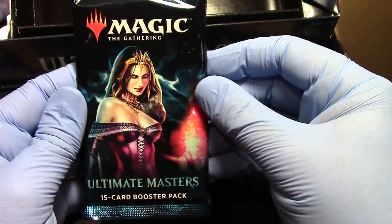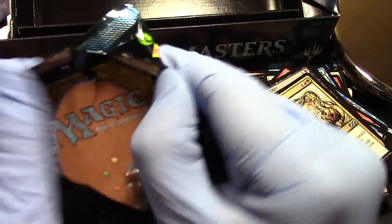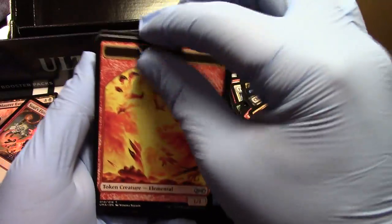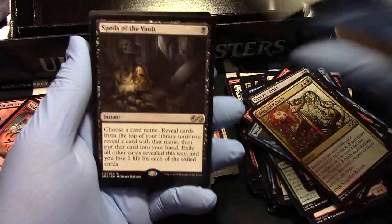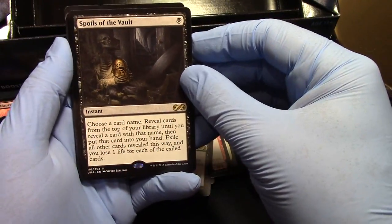All right, last pack — what you got for me? What have you brought to the dinner table? We got an Elemental, we got an Umbra, and Spoils of the Vault — well, that was spoiling.